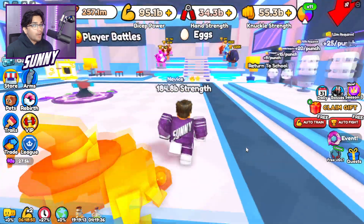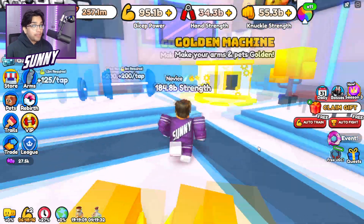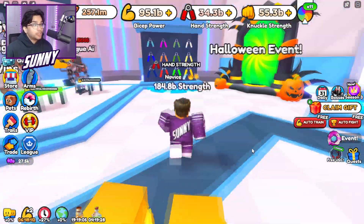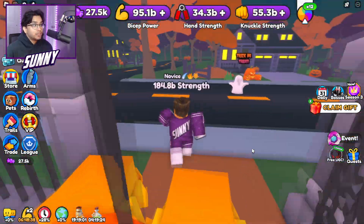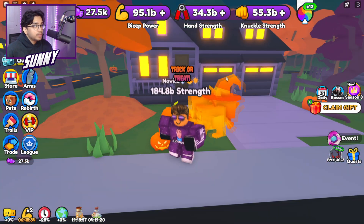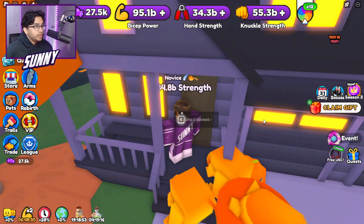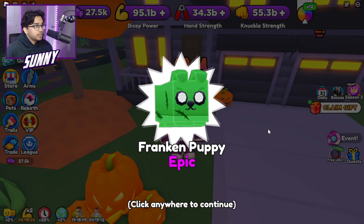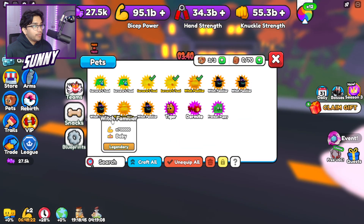All right, so we are here in Arm Wrestling Simulator as usual. I'm a noob at this — I have not played this as much to actually become super OP. But I'll show you exactly how to become super OP. I actually looked up some cool tips and tricks on how to. So we actually have some muscle power and stuff. What's this? Trick or treat — ring doorbell. Let's see what we get from this. Oh my goodness, what did we just get? Okay, we just got a Franken puppy. Let's see if that's better than most of our pets right now.